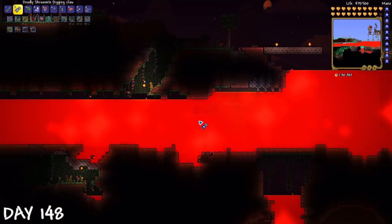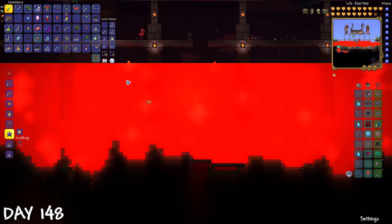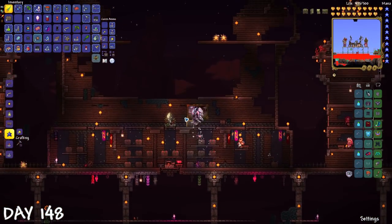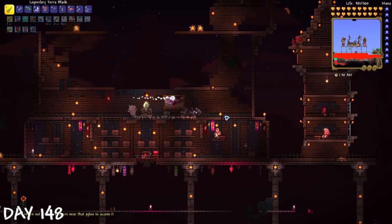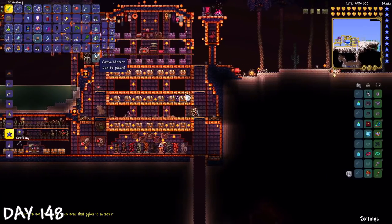On day 148, after 3 days dealing with 2 blood moons and 1 goblin invasion, I had finally finished placing lava. I don't know why I set these dumb goals for myself, but I'm never going to stop doing it. In fact, there's another dumb goal I want to get working on.